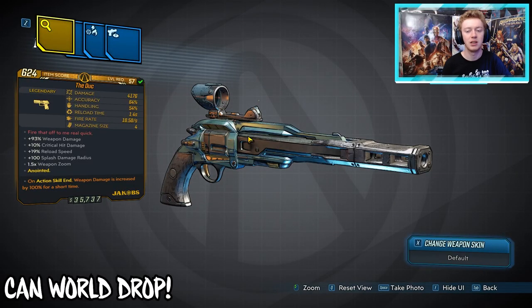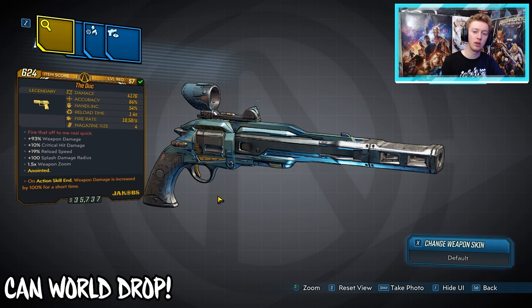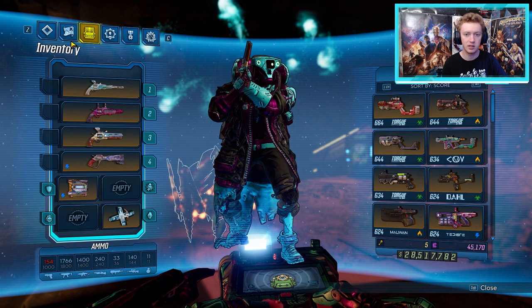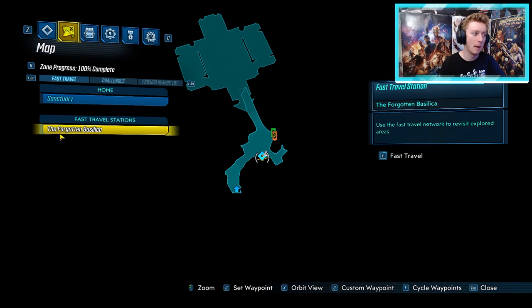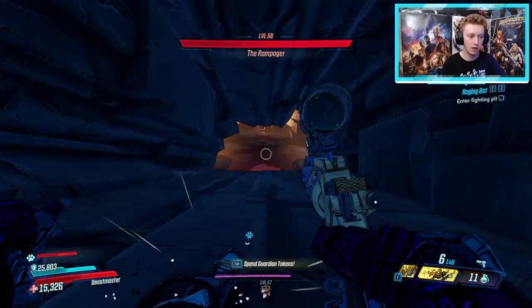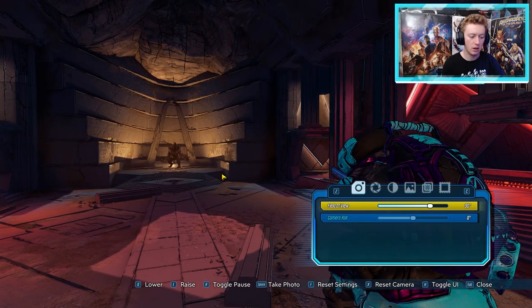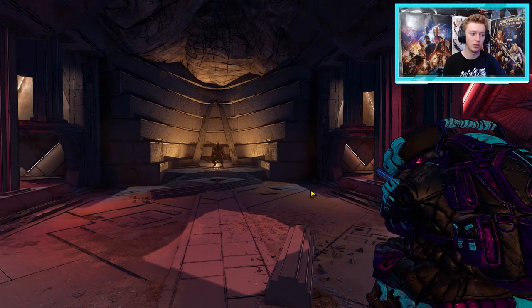Now onto the Jacobs pistols — starting with the Duc. It cannot come in any elemental type because it shoots explosive bullets, but it can come anointed. Go to Promethea, to the Forgotten Basilica, where you'll find the Rampager — a vault monster. He drops several legendaries including the Duc, the Stuffed Quadomizer rocket launcher, the Crader's EM-P5, and the Good Juju. So he has four legendaries in his dedicated loot pool. He also has two immunity stages which can make farming take quite a while.